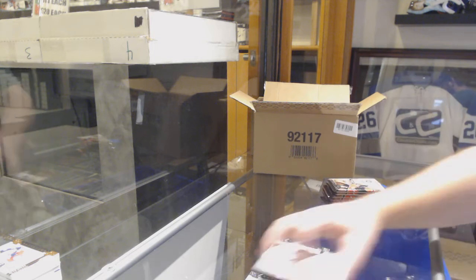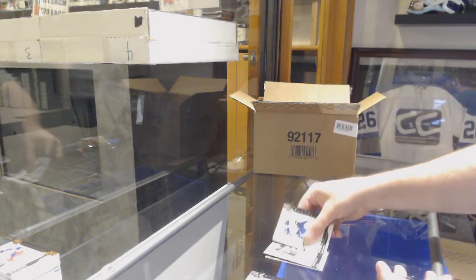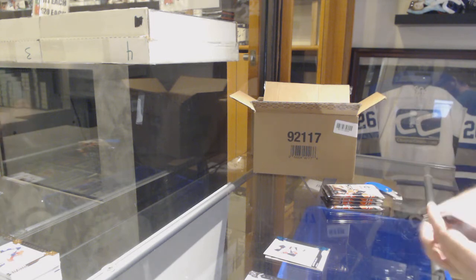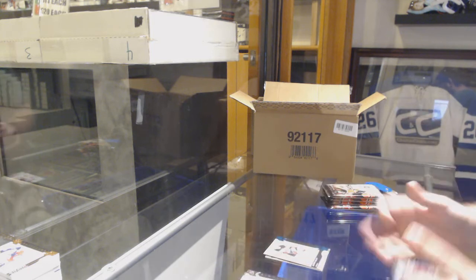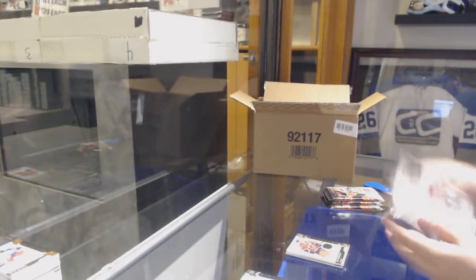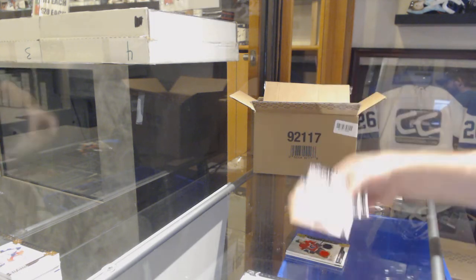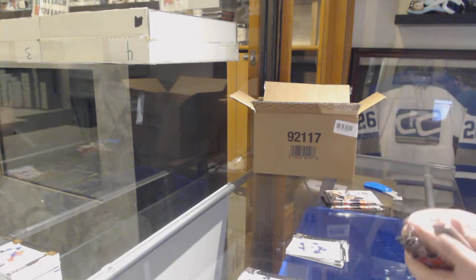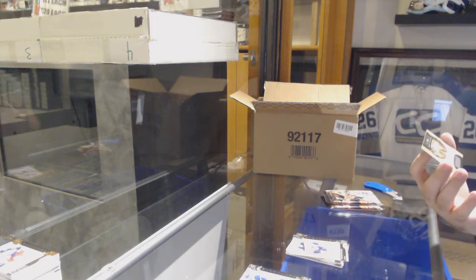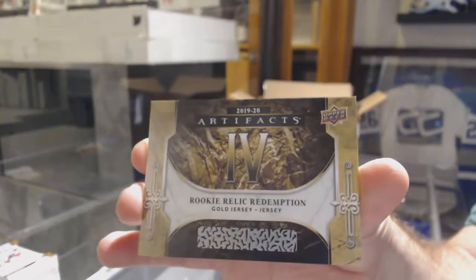$6.99 for the Dallas Stars, Jamie Benn. Number to 45 for the Devils, Jesper Bratt. Number to 165, number to 165 — Dual Jersey, Sean Monahan. I think these dual jersey spots are still open in the 40-boxer. Number to 699 of McDavid for the Oilers. And we've got a Rookie Relic Redemption gold dual jersey card number four.